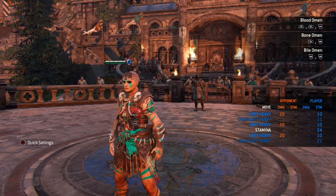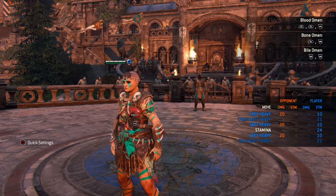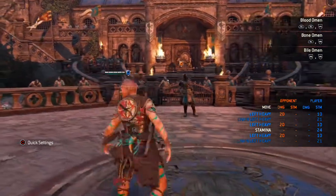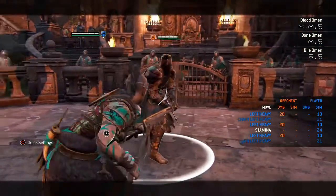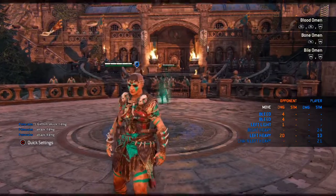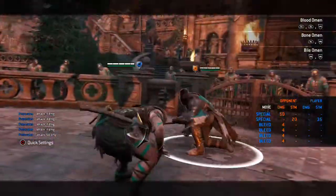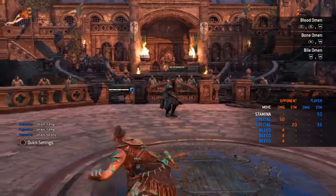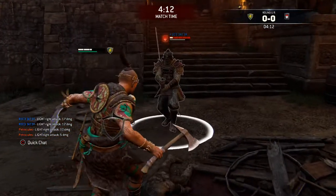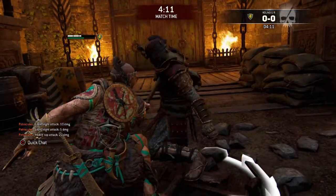Two other places, besides openers, where these combos become incredibly useful are situations where it becomes easier to bait the dodge. I find two: when people have bleed on them, and when people are out of stamina or really low on health and become a little passive. When players are like that they just want to back up, create distance, and dodge a lot. Here's an example — the guy's back dodging, I change the Pounce into a Heavy and don't even delay it because he's just dodging like crazy. That's what we want — we want people to be dodging so we can punish those dodges.